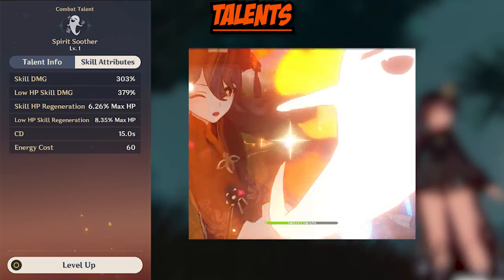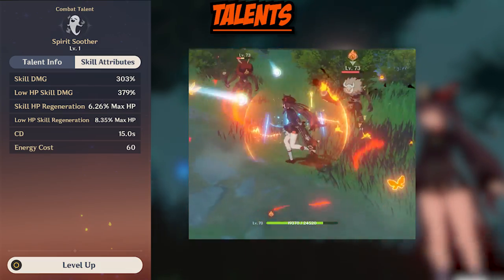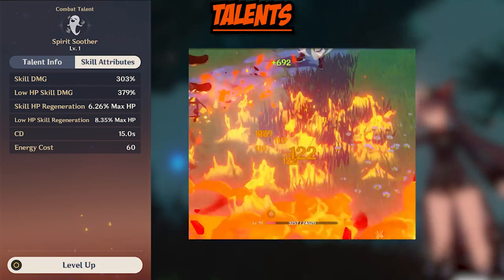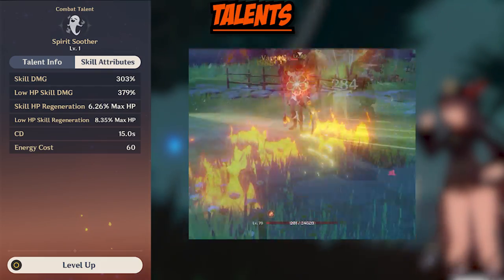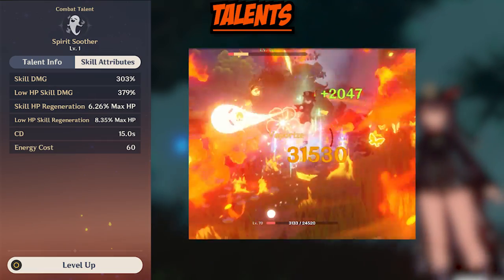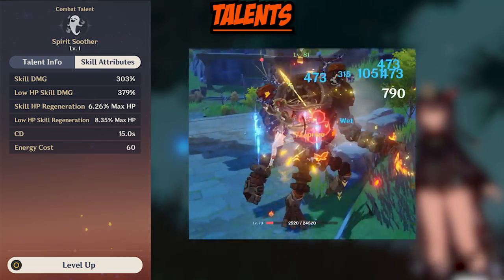Now while all this is already cool, there is an added benefit: when Hu Tao's HP is below or equal to 50%, the damage and HP regeneration from Spirit Soother is increased. This is very good for her damage, which we will talk more about in a moment.